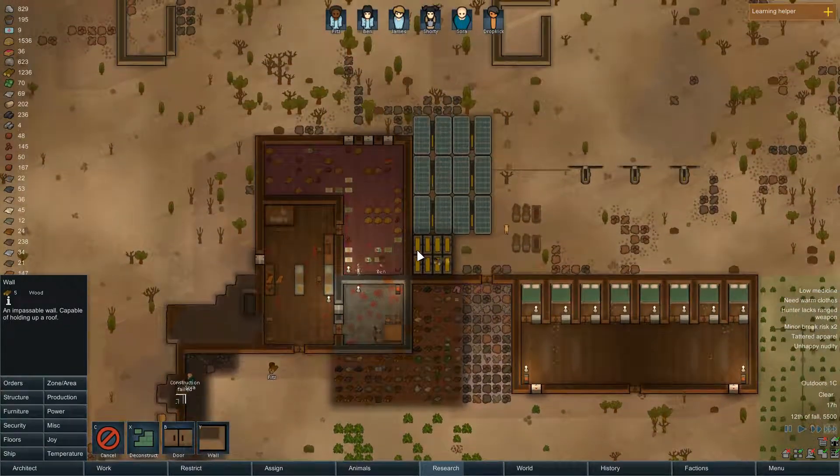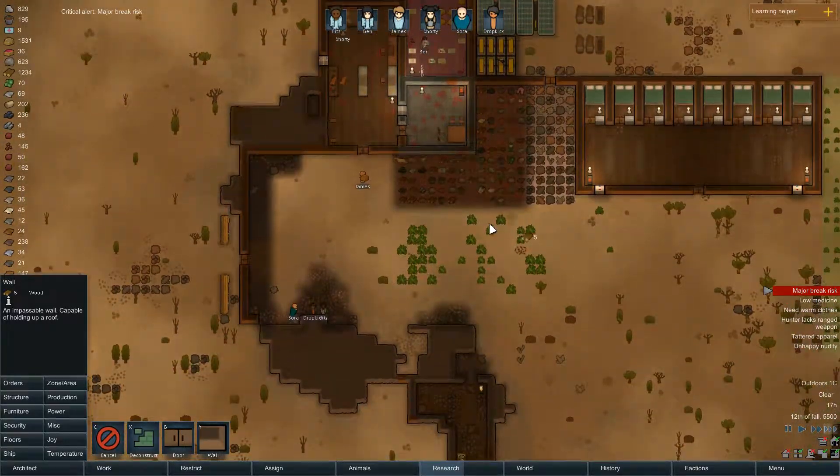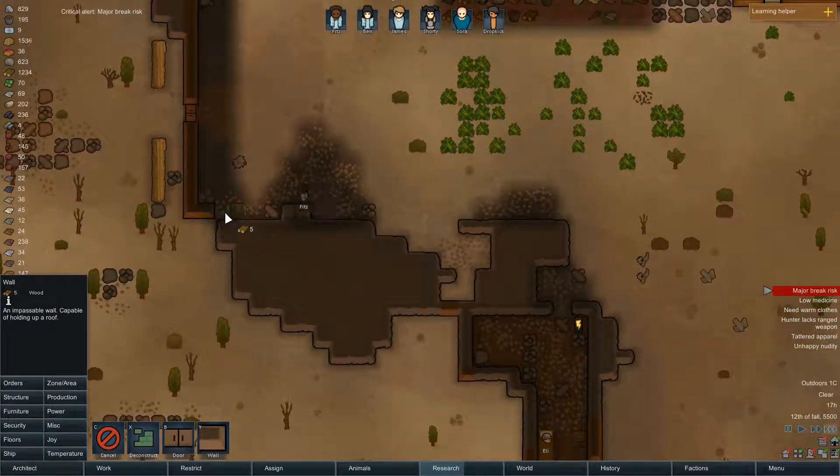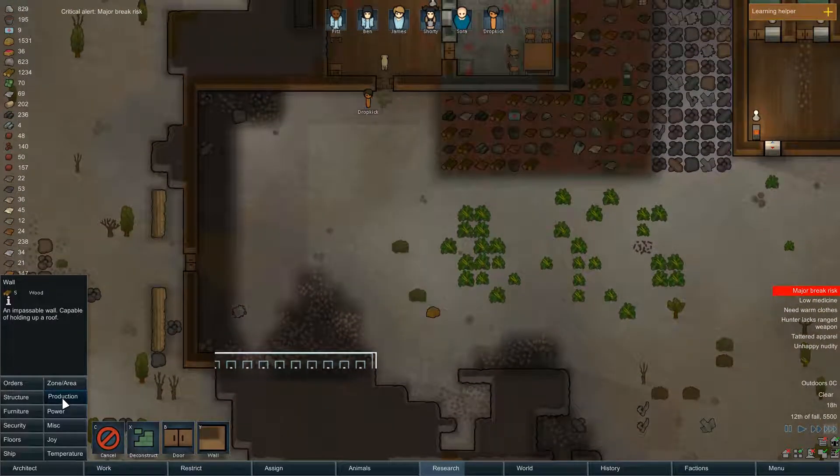Because everything is wood, and if thunder just hits us, it'll cause a giant fire which will burn everything down. Which is great - except that it's not.